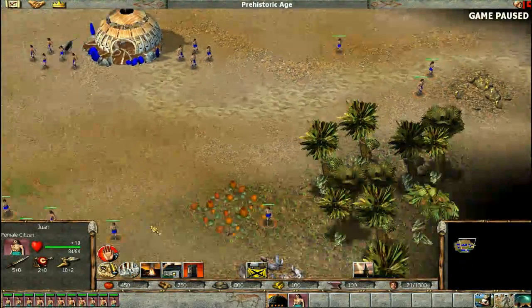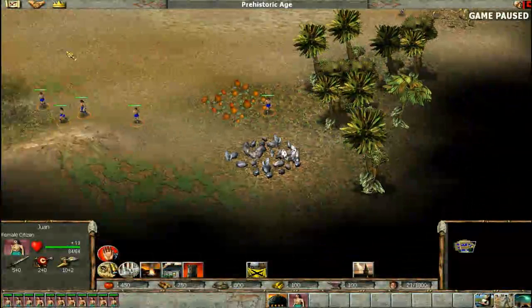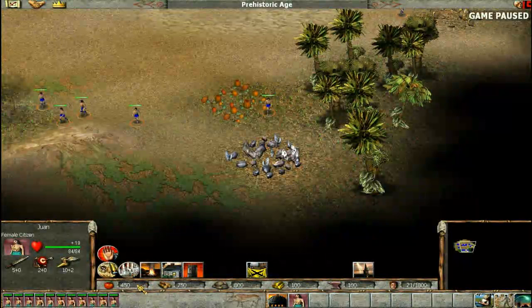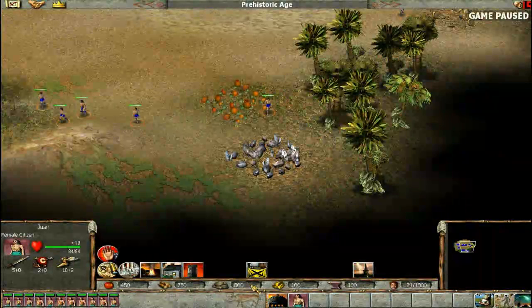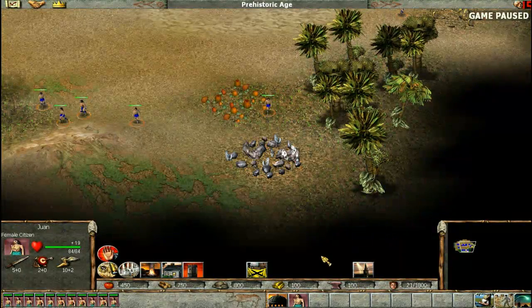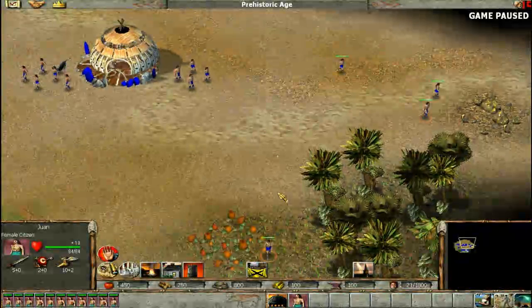So let me pause the game. The objective here is to look at your resources. You have plenty of food, plenty of wood, plenty of stone, and not a lot of gold and iron. So to get an army quickly, you need to focus on iron first.